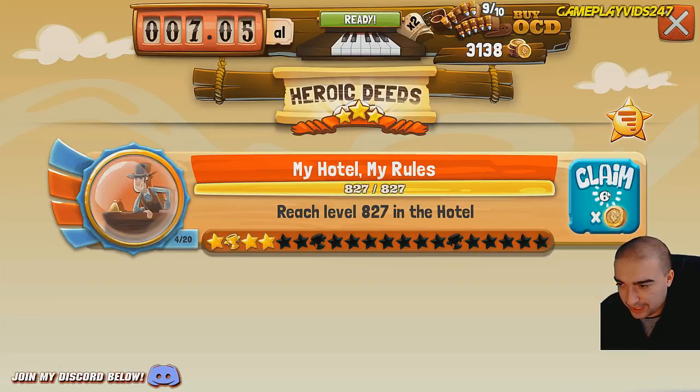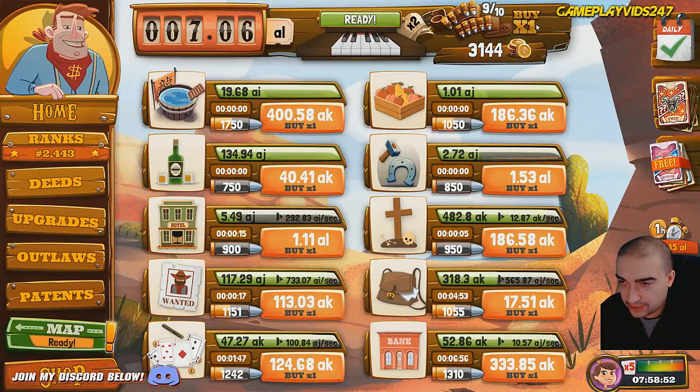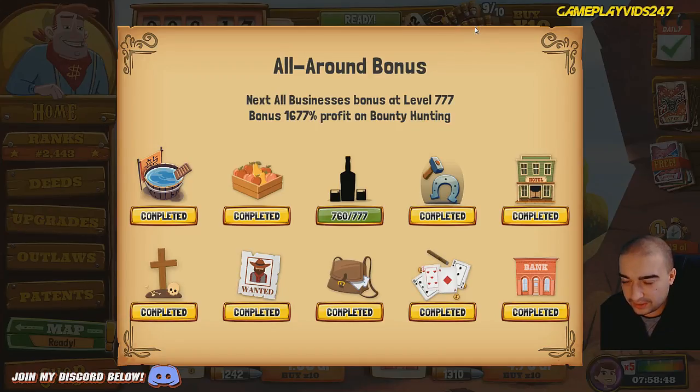Fire and Steel - reach level 848 in the blacksmith shop, reach level 827 in the hotel. I still need to level up that saloon though. So let's level up the saloon now. Oh wait, 777 for the next saloon upgrade apparently.